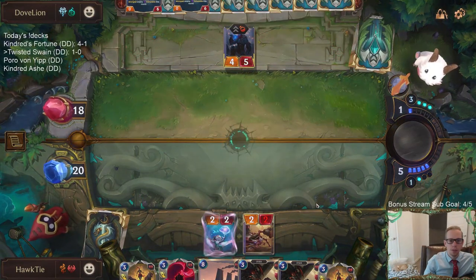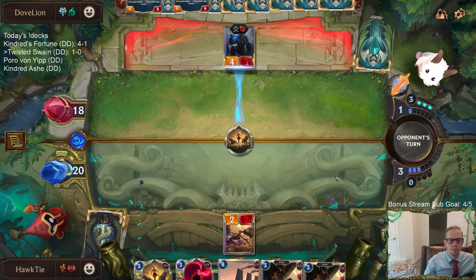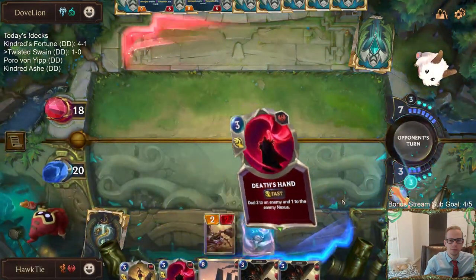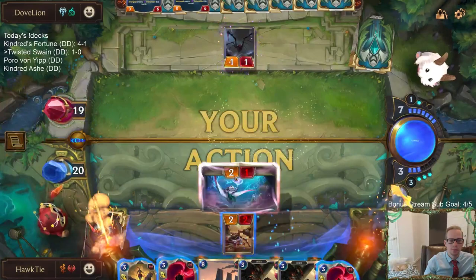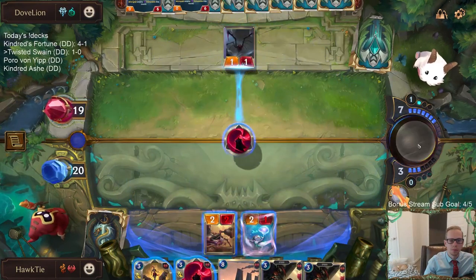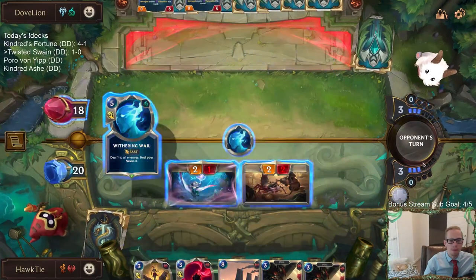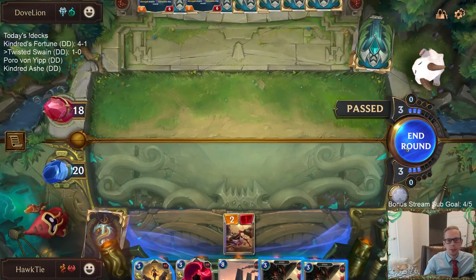We'll reset Sprayfin to allow Sprayfin to draw another spell. Looks like they have Ice Shard - or Withering Wail, same card. Alright, so Swain's leveled up.